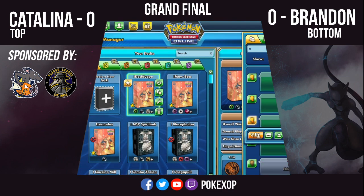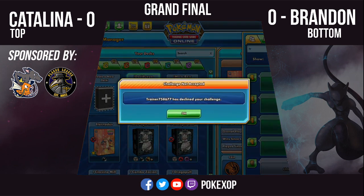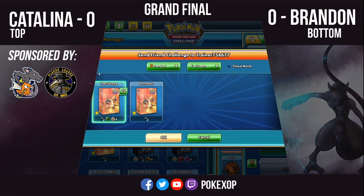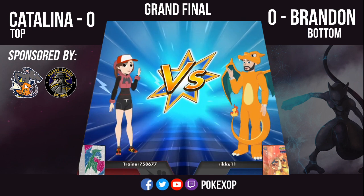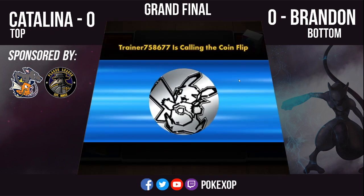Let me check this list real fast. Catalina is playing three Scoop Up Nets and three Jirachis — that's a little bit of what we were talking about. She's playing that sixth package of three Jirachi and three Scoop Up Nets, and it came up handy. It worked, as we could see in the last match. If it hadn't been for the Jirachi, the Boss's Orders wouldn't have been found off the Stellar Wish.